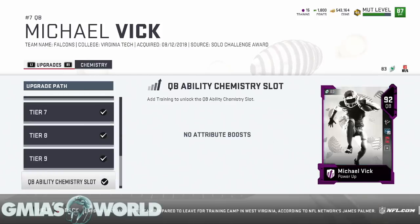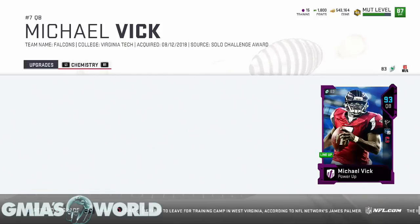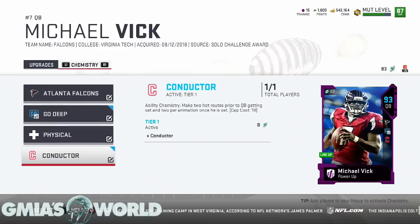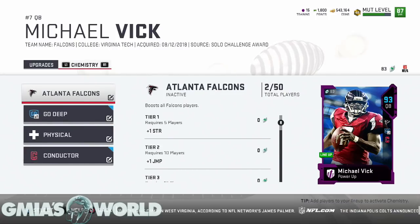A lot of you had the 91 Vick and just started powering him up, but all that does is add a scheme chemistry slot — you can't do anything else to it starting from that 91 overall card. You have to have the base. After you complete everything, you'll see all other options unlock and you can figure out what you want to do from there. Everyone has to start from whatever the base is: legends at 72-73, other cards at 68.